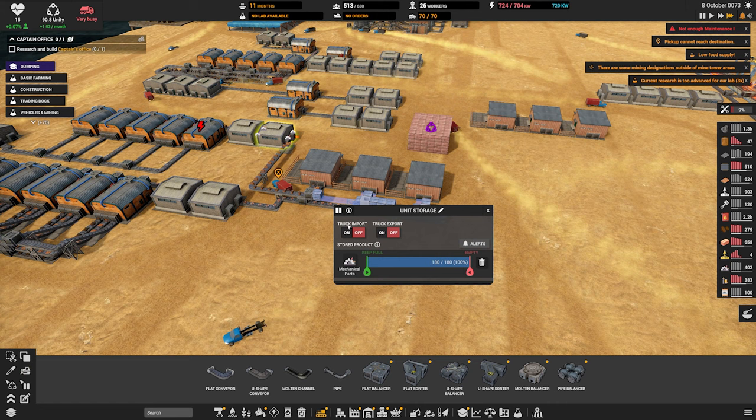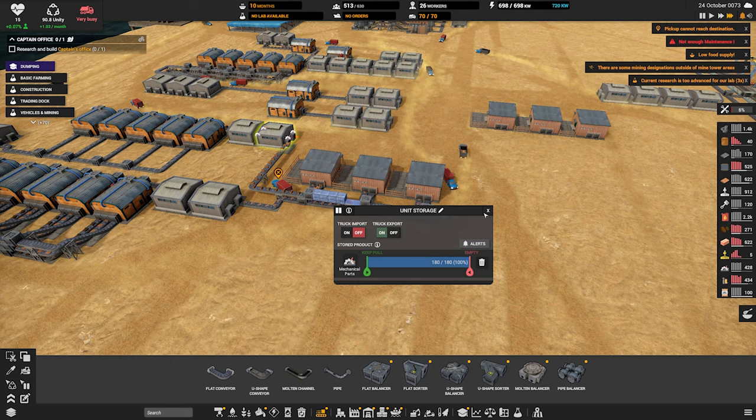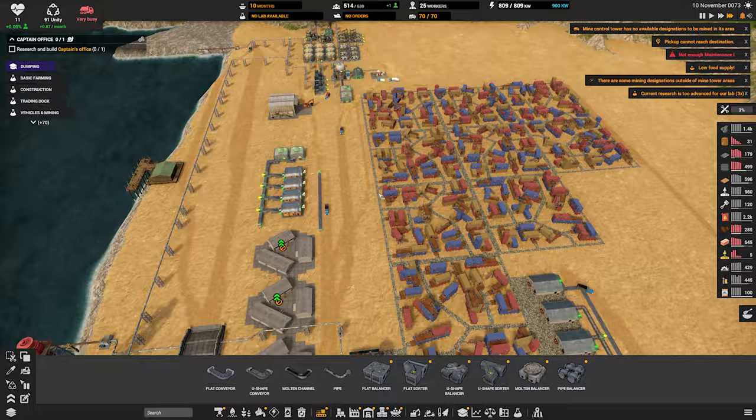We will allow truck import and export on. That was our issue — we weren't allowing export. Ooh, our power situation. Let's turn you on.